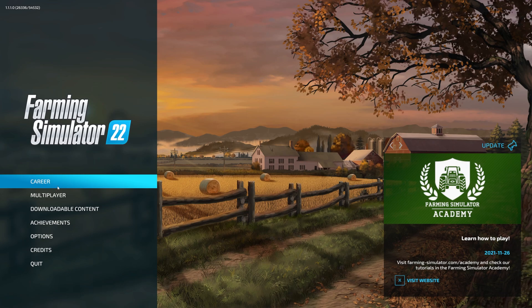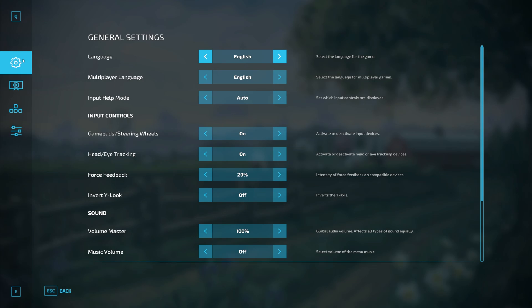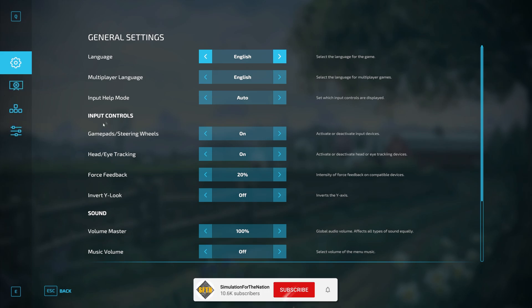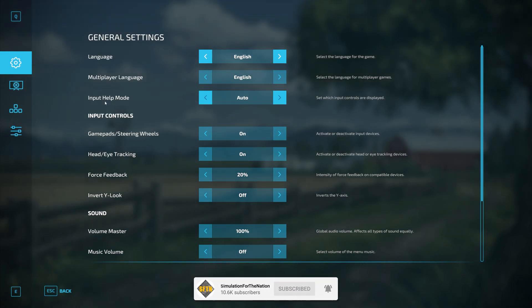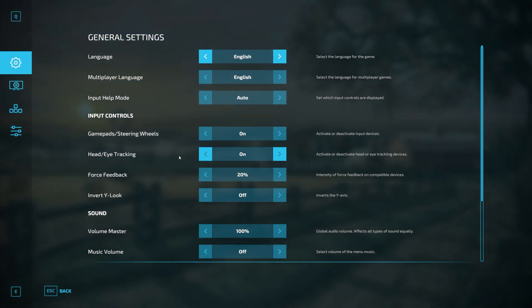When you're at the main menu, it's very simple — come down to Options. Once you're inside the General Settings you have four tabs on the left hand side, but we're staying in General Settings first. If you have a wheel, controller, or joystick you want to ensure that is enabled under input controls. The first setting is 'Gamepads and Steering Wheels' — keep that enabled. When you start Farming Simulator for the first time it should already detect your wheel or joystick. If not, enable it and restart the game.